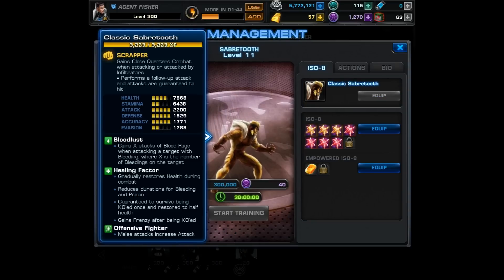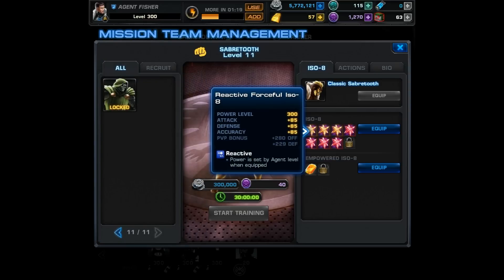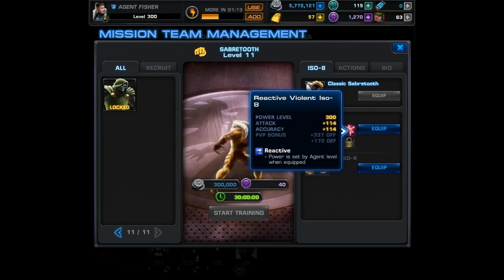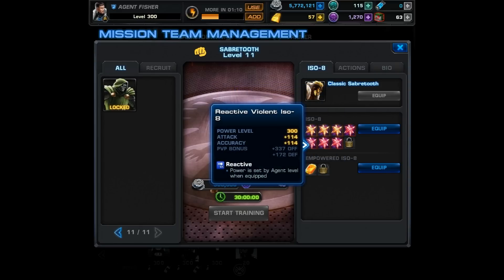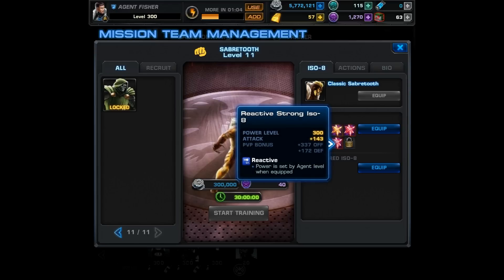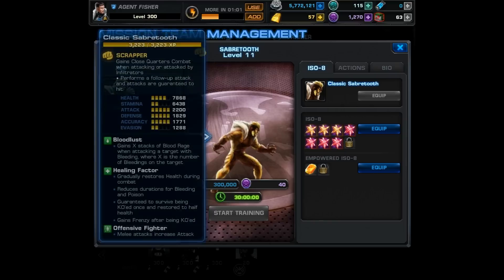Now onto my team — and you may have guessed it, we are building a bleed team. I had to include Victor Creed, aka Sabertooth. He's an absolute monster especially when it comes to bleed and getting that blood rage. Looking at his stats, I focused on attack, defense, and accuracy. He's currently level 11, so he's missing one ISO and an E-ISO slot. We gave him 3x Forceful ISO-8 — attack, defense, and accuracy — 2x Violent — attack and accuracy — and 2x Strong — pure attack. In that last slot we'll probably add another Strong ISO-8.